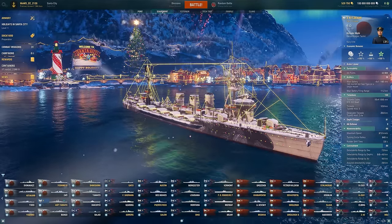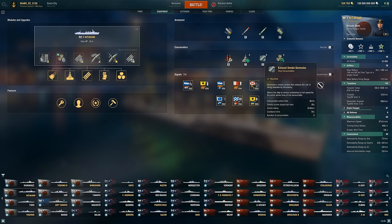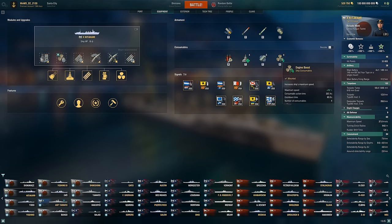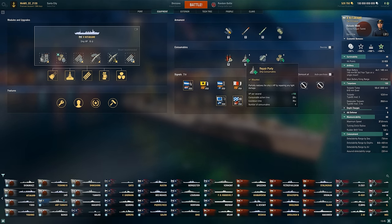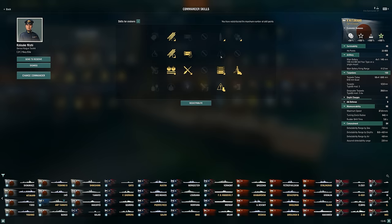The important things that are going to keep this ship alive are the consumables. We do have an exhaust smoke generator, much like the Italian ships — you pop your smoke and you're concealed for 36 seconds with this build. That's going to be how you survive. We also get an engine boost that lasts a long time at 15%, so it'll be pretty quick. Plus a repair party, though I expect the damage we take will probably just kill us given how big that citadel is.